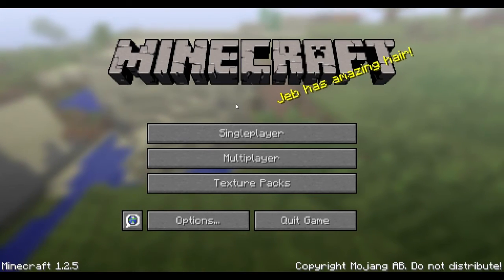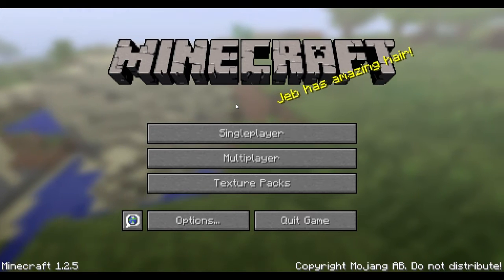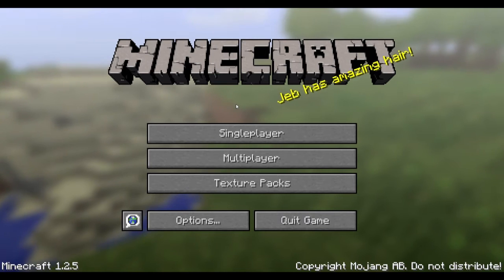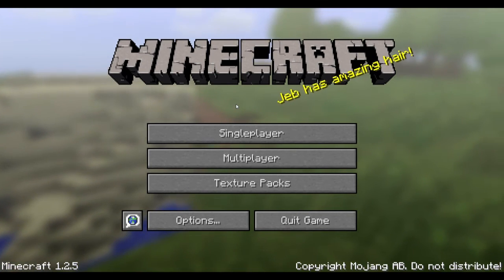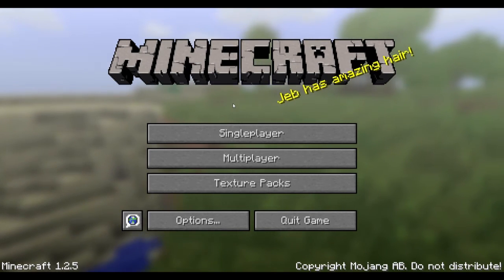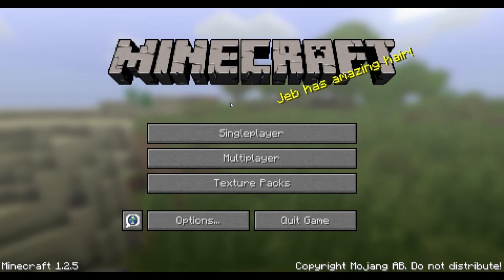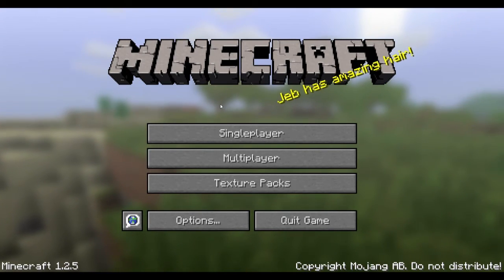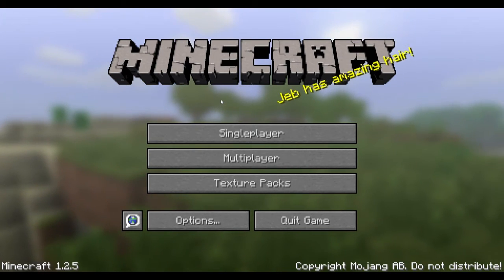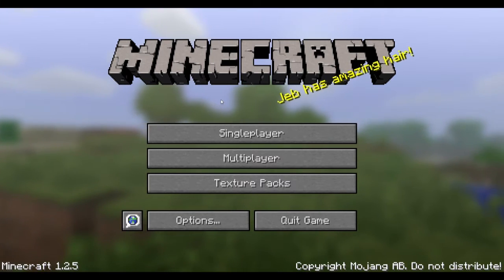Hey guys, Kevin here from PwnZone Gaming. Today we're going to be continuing my tutorial series on how to survive in Minecraft. This is part two, and today we're going to be discussing how to hunt for food, how to cook that food, looking for coal as a fuel source for our stove, upgrading the weapons we made in the last tutorial, and creating a storage box. If you haven't seen the first video, make sure and go back and check that out — it talks about making tools and surviving your first night.